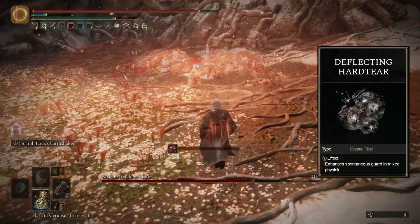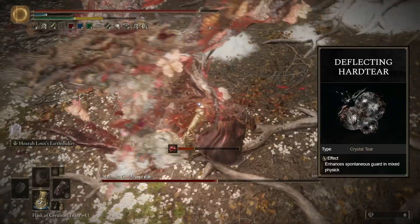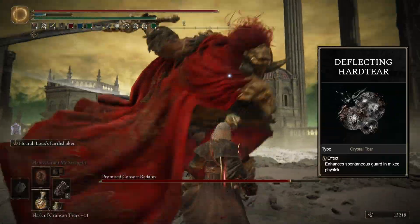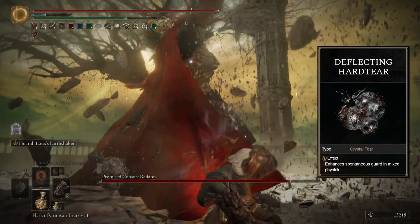We're pairing this build with the Deflecting Hardtear, which we're not really building around, but you don't need to build around the Deflecting Hardtear for it to be good. The Deflecting Hardtear of course lets us deflect with our weapon. I think this really fits the theme of us being an Earthbender — you know, blocking with the stone gloves.